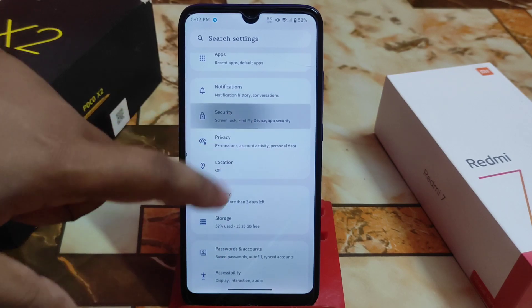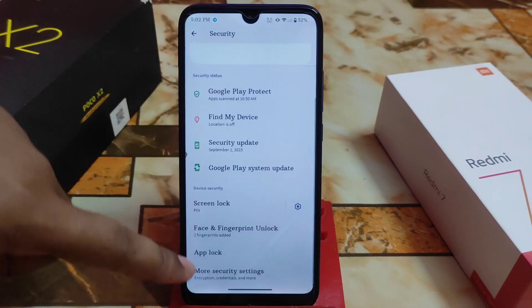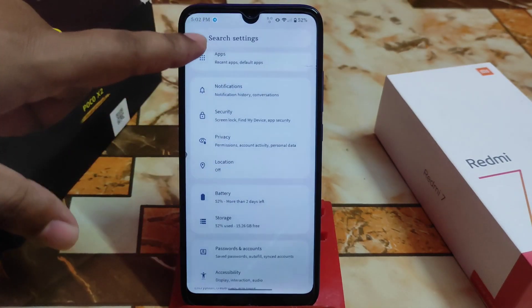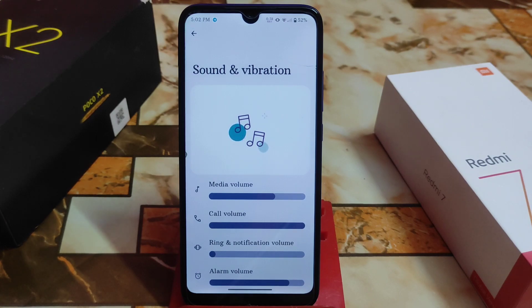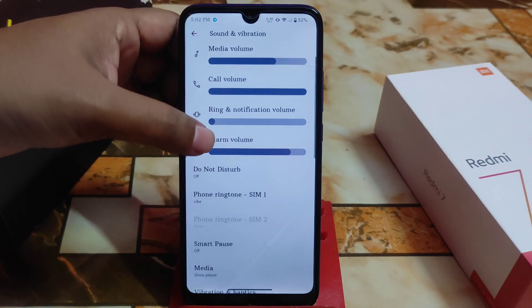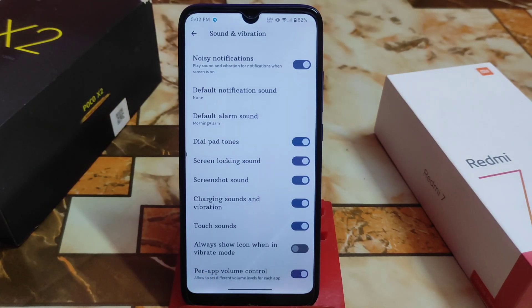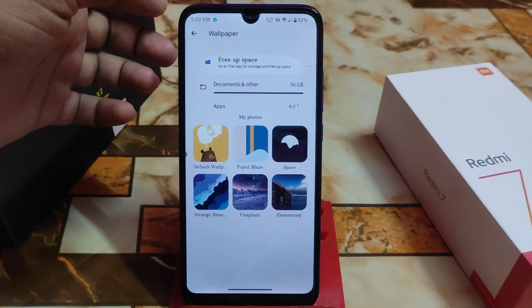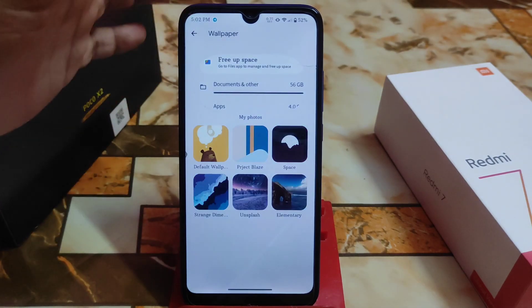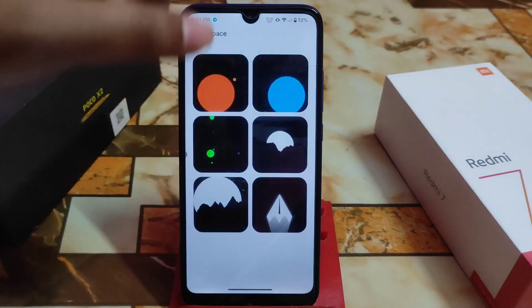Let me show you the security options. You can see a new user interface everywhere with nice animations. We have face unlock and fingerprint app lock as well. In the sound section, every section has a different UI. We have per-app volume control, which is a really cool feature — for example, if you're using YouTube, you can set a different volume level for that specific application. Now let me show you wallpaper and style — by default we have a huge collection of Project Blaze wallpapers, including space-themed ones.